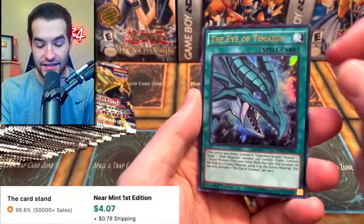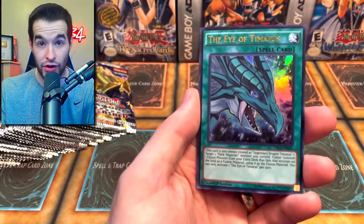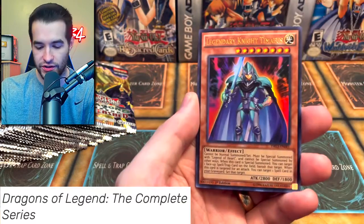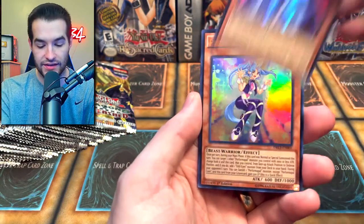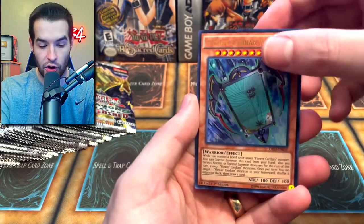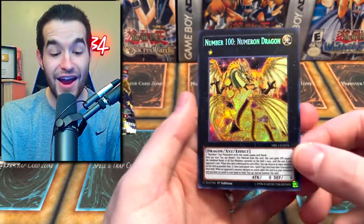Eye of Tamias — this is like a $5 Ultra Rare. It used to be like $30, but then they reprinted it in Legendary Duelist 2 or whatever. So that's a good Ultra Rare — we got Tamias. We've got the Performapal Corn. Flower Cardian again.